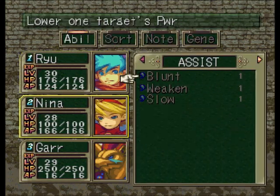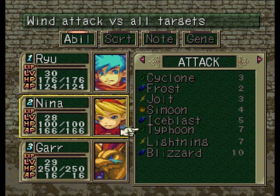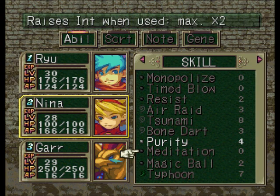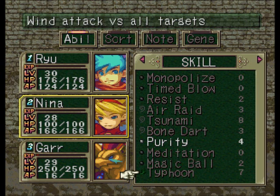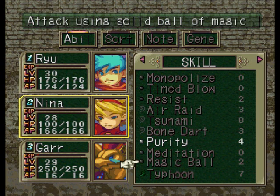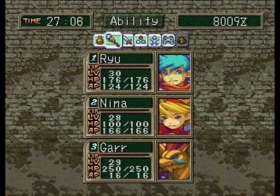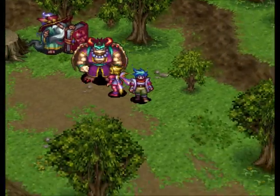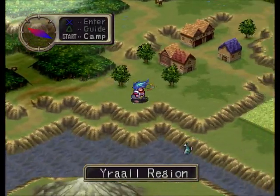Let's look at those real quick. She already has Typhoon in her main attack spells. Got Meditation here — just like Focus but with Intelligence. Magic Ball does a good amount of damage, very good in the beginning of the game. Typhoon is great for affecting all targets. Pretty good spells — not going to help me out too much right now, but every little bit helps. As a completionist, my goal is to get every enemy skill that I can.